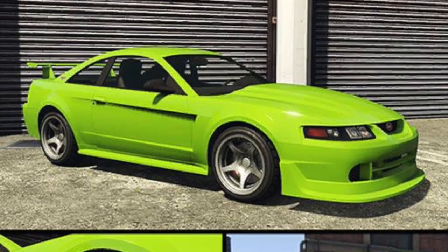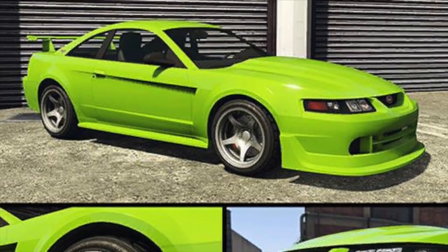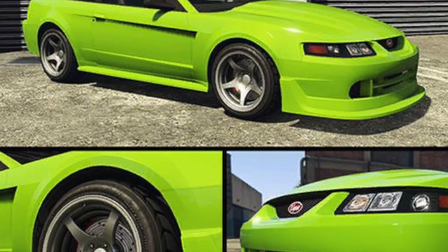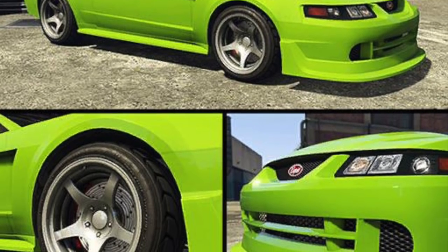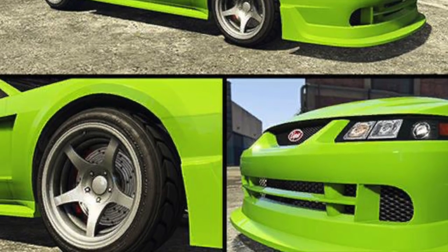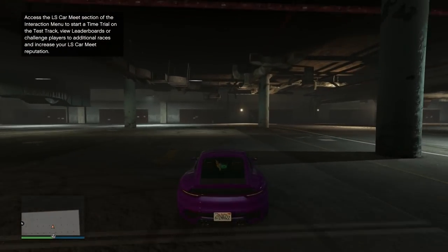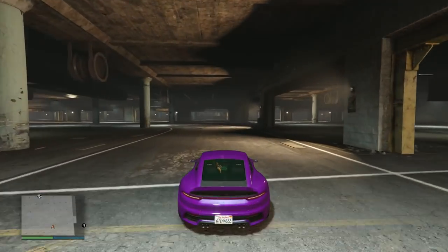Last but not least, we have the Vapid Dominator ASP. This is a car we got a sneak peek at during the trailer, and we're finally getting a new Dominator. The name ASP is likely a parody of Cobra in some way, shape, or form. This looks absolutely fantastic — it is a muscle car, and it's also going to be available on the Southern San Andreas Super Auto site. All the vehicles from this update are coming from either Legendary Motorsports or Southern San Andreas Super Autos — you're not going to find any on Warstock or any of the other in-game vehicle websites.